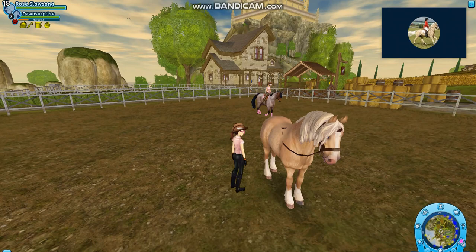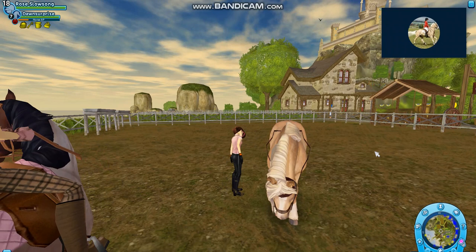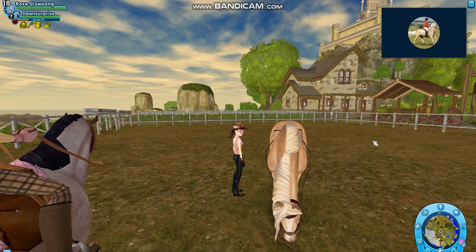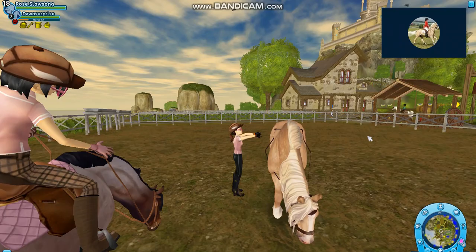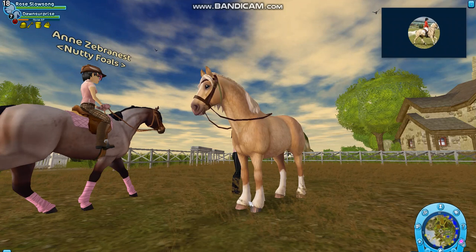It also has a blaze down the face that's not straight like an animated one — it's just realistic. Most horses on this game, like the Hanoverian and the Danish Warmblood, all have completely straight blazes. Everyone knows horses in real life cannot have straight blazes.